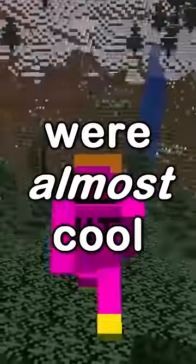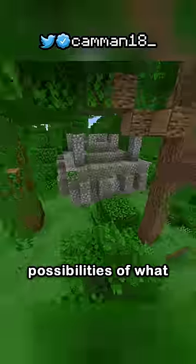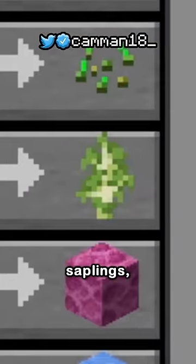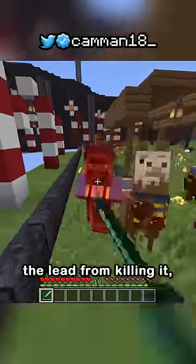Minecraft things that were almost cool. Remember finding your first wandering trader, thinking of the infinite possibilities of what it could have, and then clicking on it to find dye and saplings? Like, make it have some cool stuff! 99% of the time, the best thing is the lead from killing it.